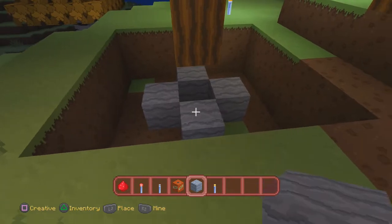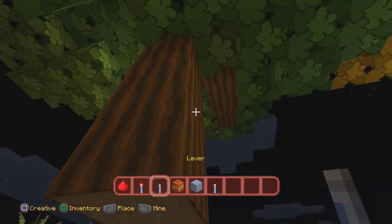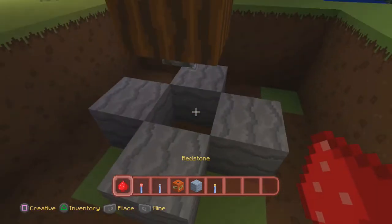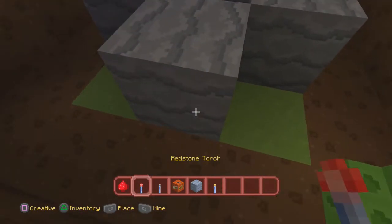So this is what you want to do: you want to make a 5x5 hole, then you want to surround the bottom like this, like I just did. Then you're gonna want to get under the tree and place a lever right here. That is perfect. Then go down here, put some redstone, and boom — kapow. It's done.